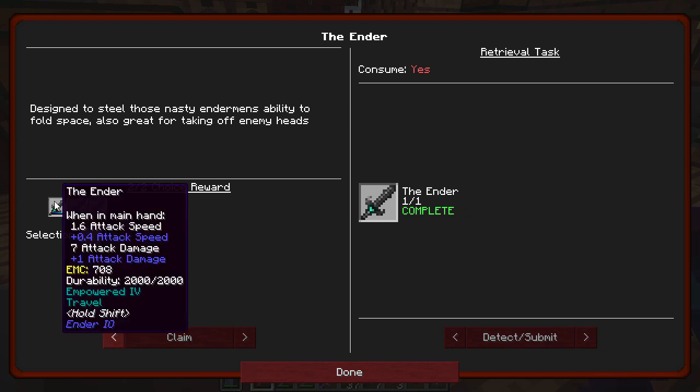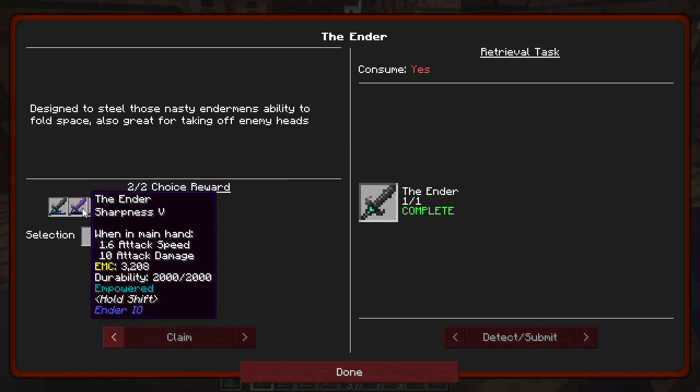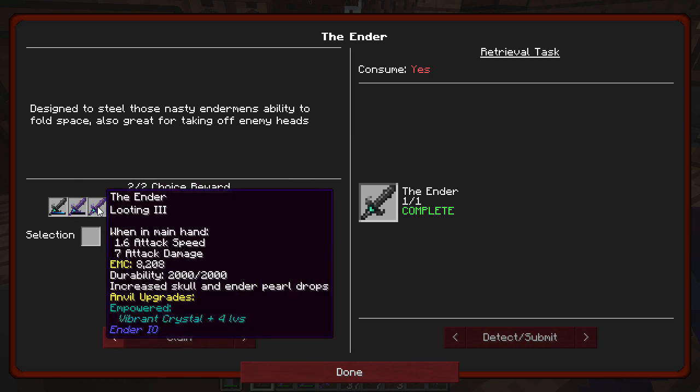Our choices here are empowered and travel. Empowered gives damage absorbed by power — so instead of taking durability, it would use power. And it also has travel: hold shift and right click to teleport and activate a travel anchor or Ender IO. So I can teleport or use a travel anchor — that's kind of cool. This one is the ender with sharpness five and powered. This one is only empowered one because it's only 50%. And this one has looting three with empowered — no, not empowered at all.